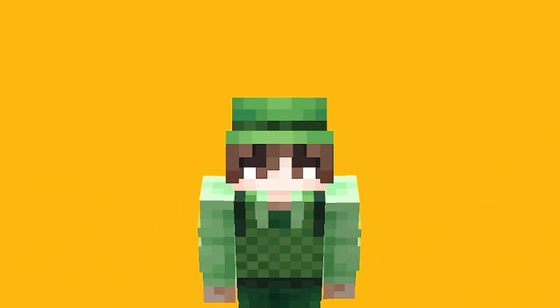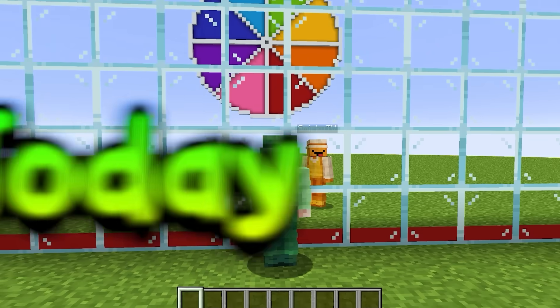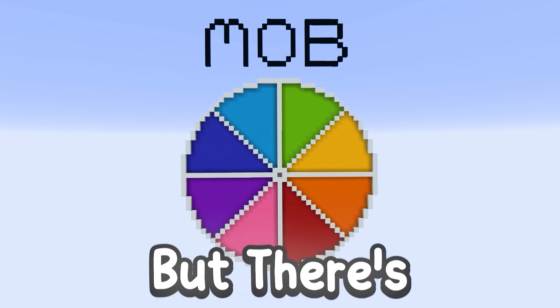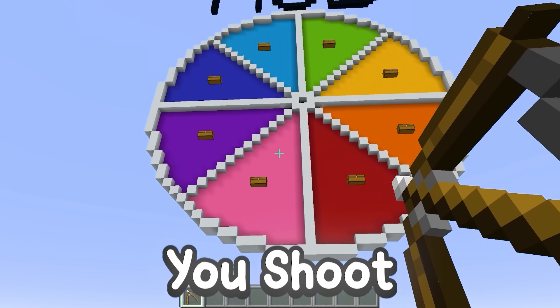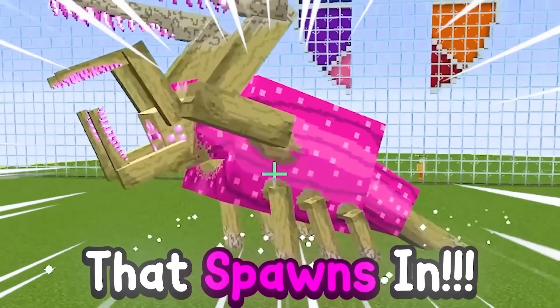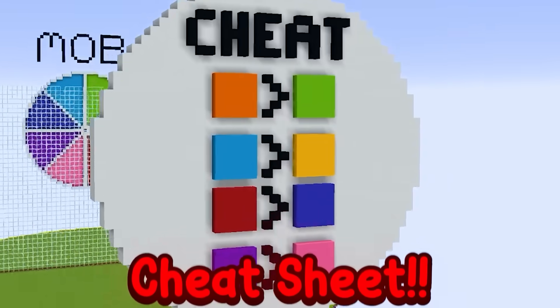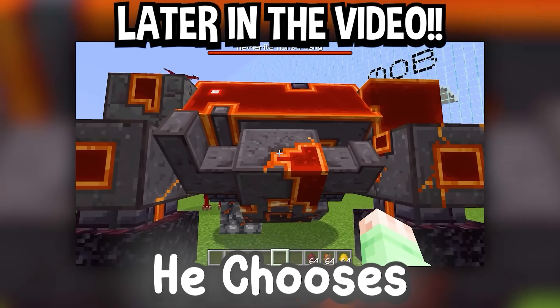This video is a compilation of my three most insane mob battles. Today, I'm doing a Minecraft mob battle with my friend, but there's massive roulette wheels. Whatever color you shoot on the roulette wheel is what color of mob that spawns in. But little does Smirky know that behind my roulette wheel is a cheat sheet, which means I'll be able to counter exactly what colors he chooses.